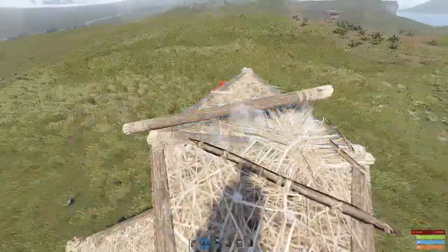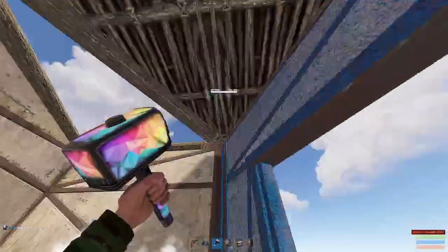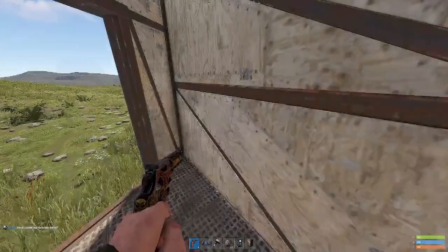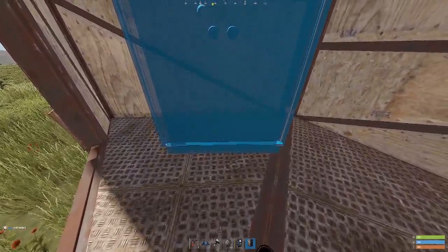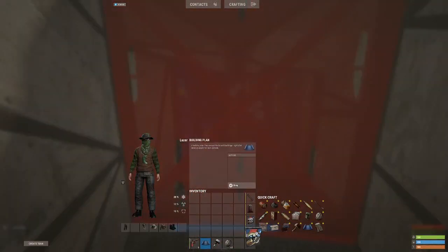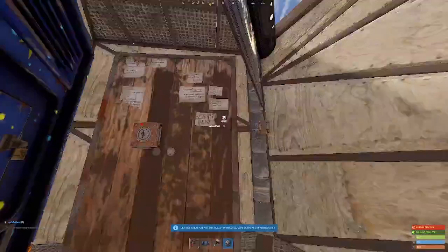If you break the roof it should place, and when you place back the roof it should get destroyed. Then just start upgrading everything to sheet metal. Then place your TC on the top right of this triangle, place it down, and place your vending machine. Then place your garage door, lock it, and lock your TC.